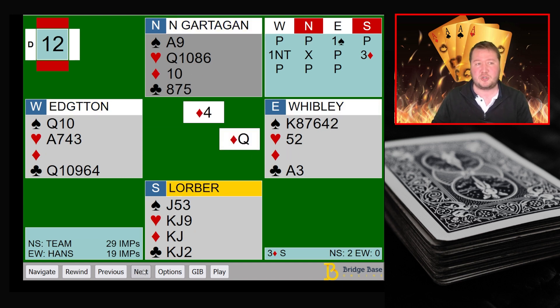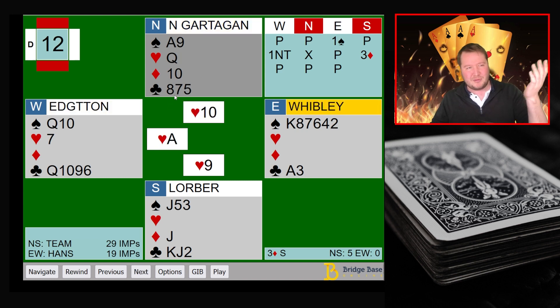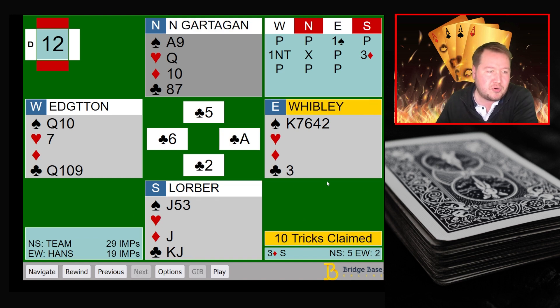Declarer draws trumps, then starts working on hearts — ducking a couple of rounds, then taking the ace to cut communication. But there's still the ace of spades, and with timing to get rid of something on the queen of hearts, they rush into clubs to get whatever club tricks they can, hoping partner has ace-king. But the ace wins and that's that — ten tricks made.